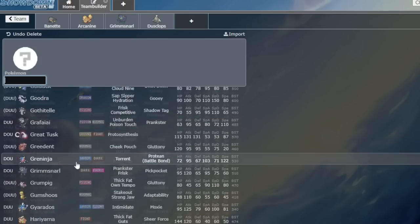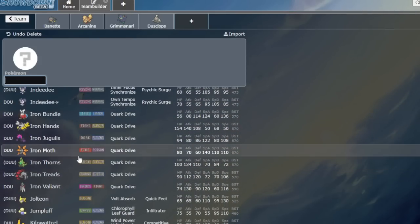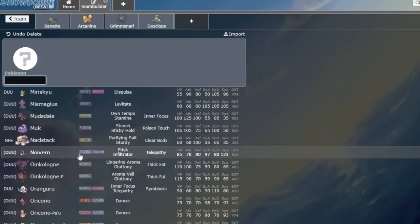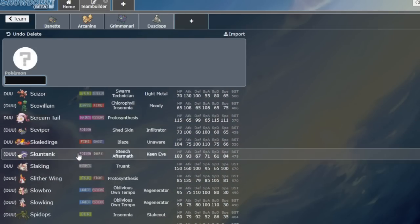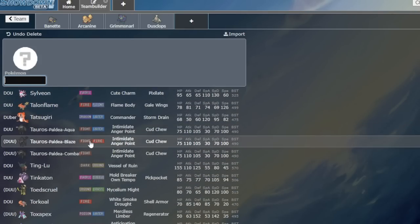Any good bulky lead would want it. Say you have a specific matchup mapped out where you need to do one thing to beat one item set and another thing to beat another — Regieleki last generation, a completely different game plan to beat Sash versus Specs. In those situations, Magnifying Glass would be really specifically useful. Tatsugiri could actually run the Magnifying Glass — its item already doesn't matter a lot of the time. Tatsugiri is running Citrus Berry, Sash, or Scarf, which Scarf isn't that good right now.